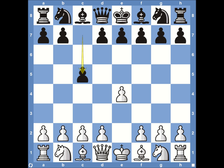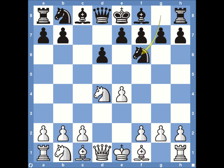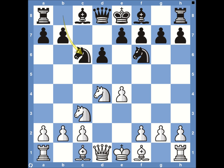Bobby Fischer starts out with pawn to e4, pawn c5 — the Sicilian defense. Knight f3, pawn d6, pawn d4 — pretty common Sicilian defense opening moves from both sides. Knight to f6, knight c3, knight to c6. Things change a little bit, and Bobby Fischer plays bishop to c4.